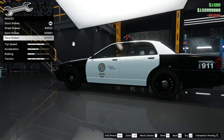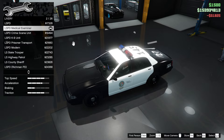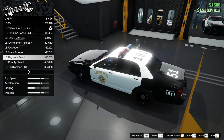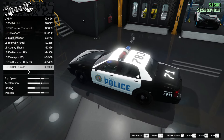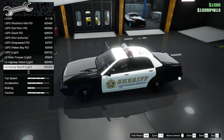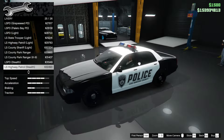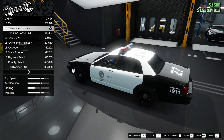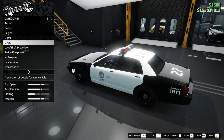We've got all the engine upgrades. For livery, we can change the numbers and choose from loads of options: police highway patrol, Del Perro Police, Grapeseed Police, Paleto Bay, canine unit, park ranger, sheriff — the Sheriff of Los Santos County — and even medical examiner. I never realized they had all these different police liveries!